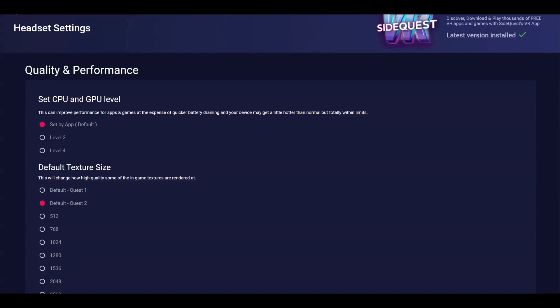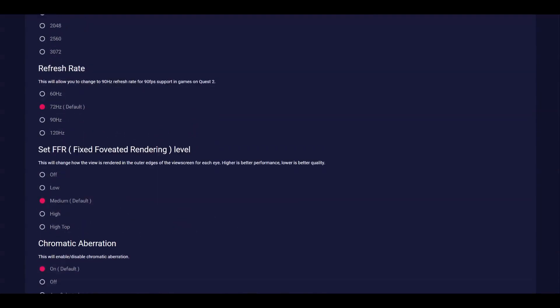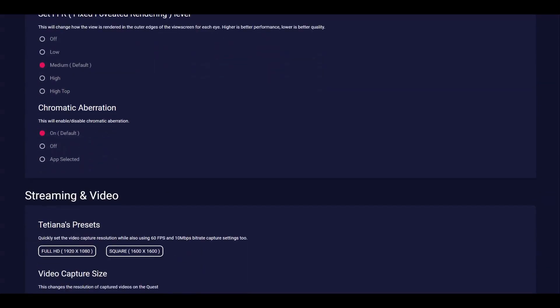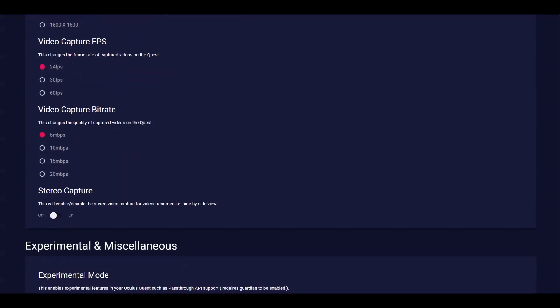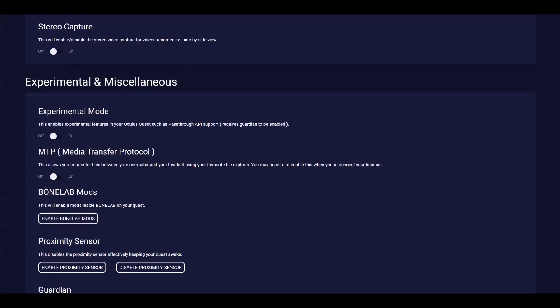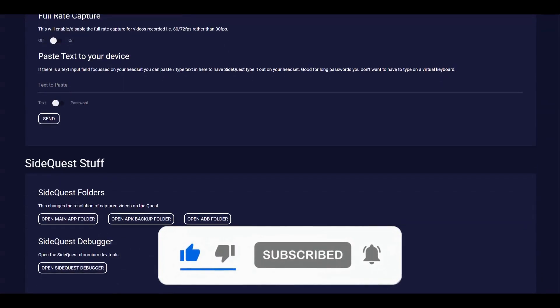SideQuest also has hidden features and tools that let you change and improve how your VR games look and feel. You can adjust things like the graphics, recording videos and other settings to make your VR experience that much better. I'll be doing some more videos soon for guides on these too, so hit that sub button so as not to miss out on future content.